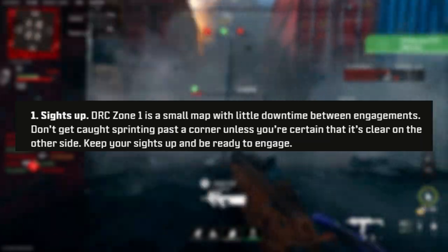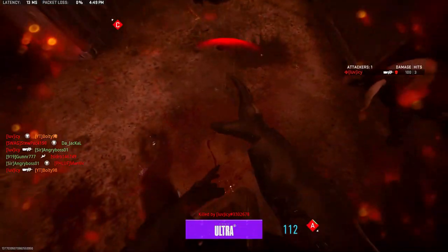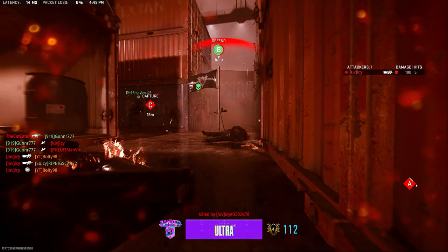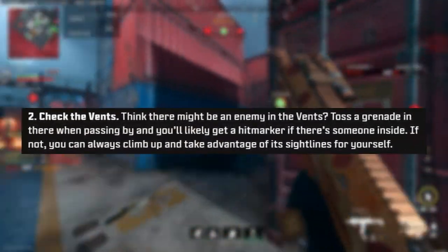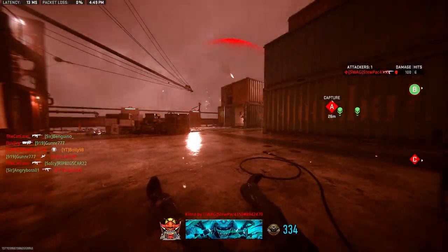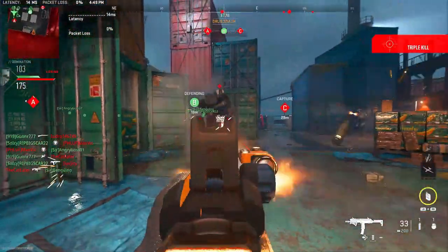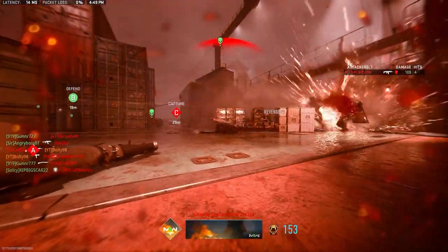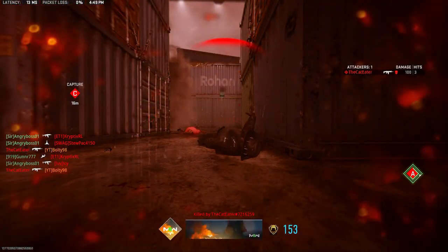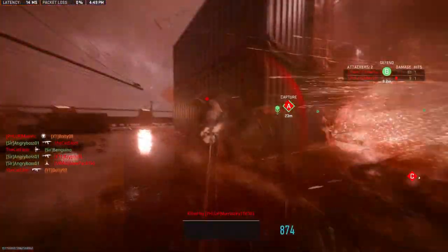Another thing: small map, little downtime between engagements, so make sure you check your corners. Basically their way of saying this is a very small map — people are going to be on you constantly, so be alert. Check vents — there are going to be vents in here, kind of like the Black Ops 3 map where you could go in a vent and come out on the other side. People are going to be camping in those vents, so please be alert. Throw a stun, throw a nade into every vent that you pass — you might just get a hit marker, and you can go in and chase it.